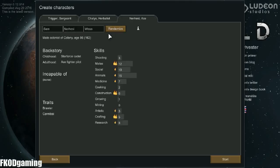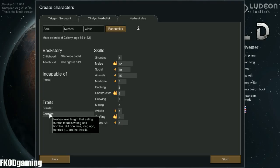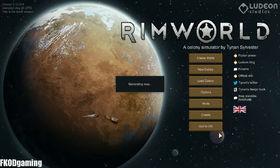Alright, so we have Ner-Hessy. We're going to go with Ner-Hessy. She's definitely good at melee — social animal, wow, good re-roll. Brawler. Cannibal — okay, may have to keep that in mind. Let's go ahead and start with these guys. Pretty good group of colonists.